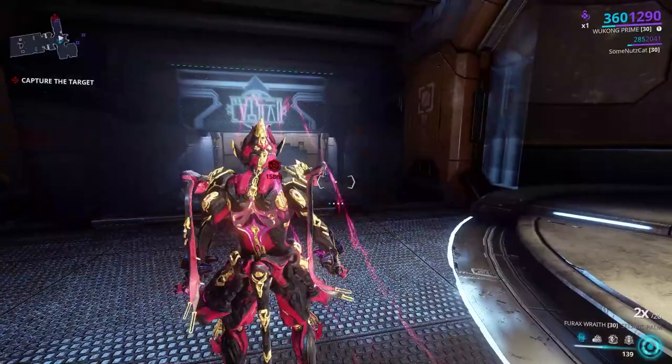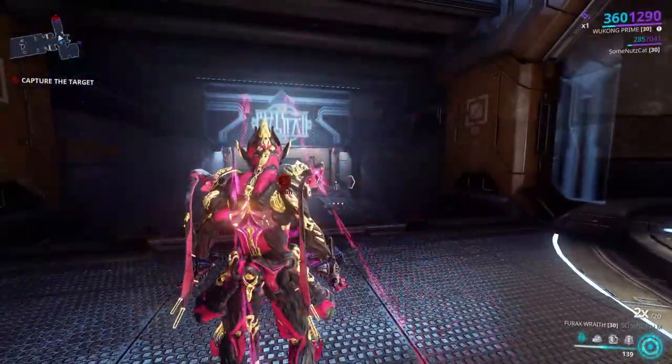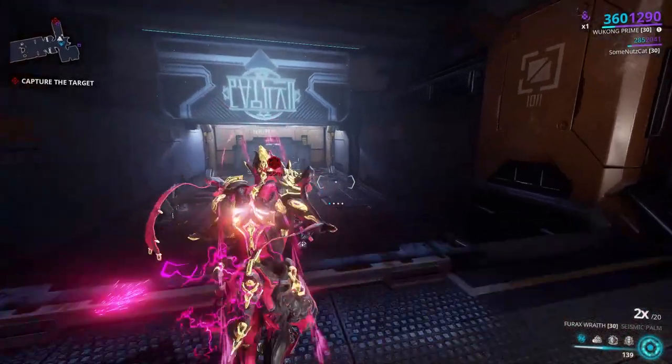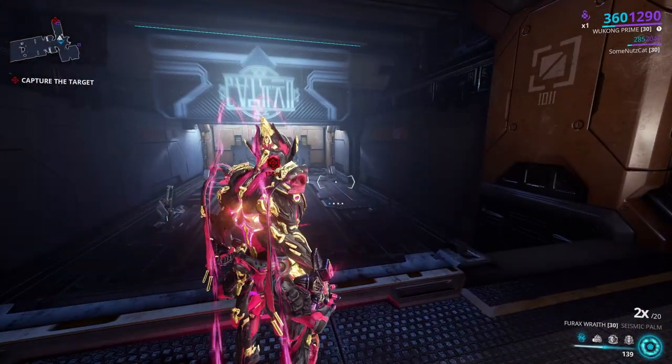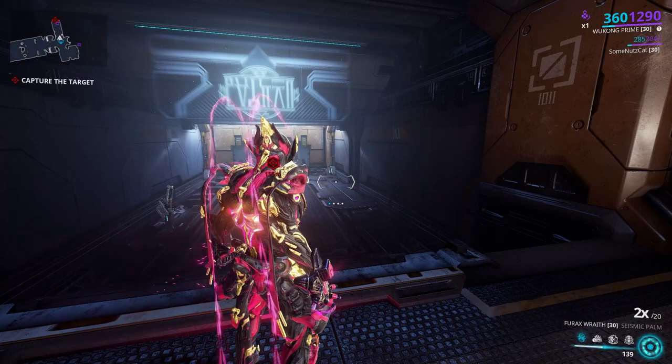You'll get a little bit of a transmission with some messages, and then you'll get a marker for it on your map. You then need to go find her, take her out — she'll be downed. You want to wait a second and see what Tenet weapon pops above her head. If you're happy with that weapon, then obviously Mercy Kill her, and that will activate the Sister for you.